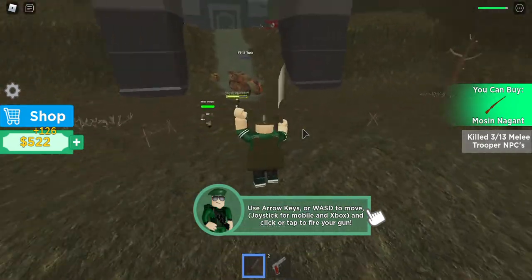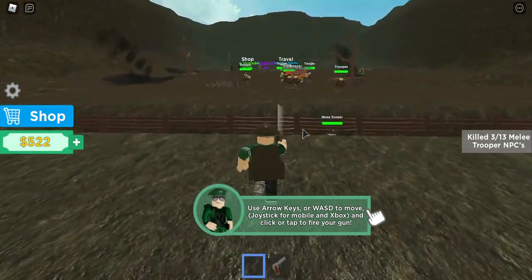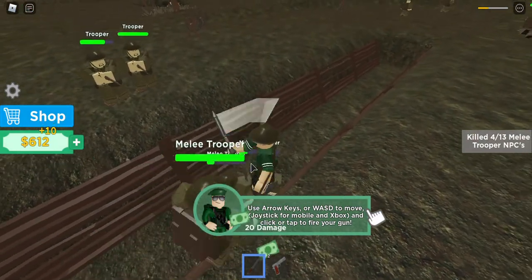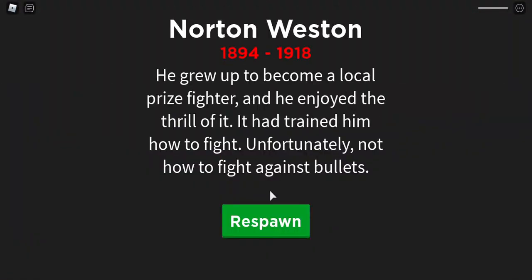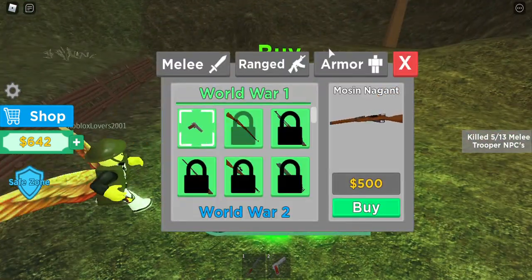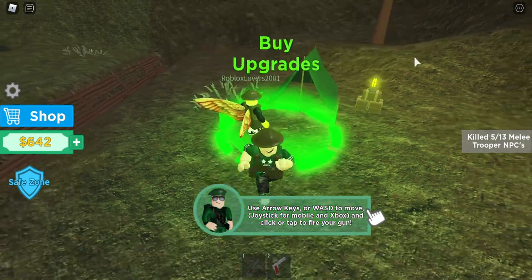I can buy something — I can buy a gun! I'm gonna go back and get a gun. The machine gunner — it looks like I kind of forgot. Two melee troopers, what a day! Troopers are killing me, there are like three of them. Oh gosh, I died! Okay, I can buy something — can I buy the armor?